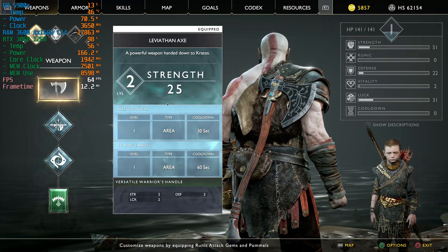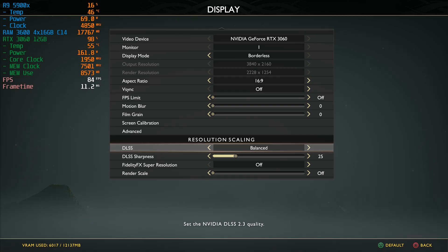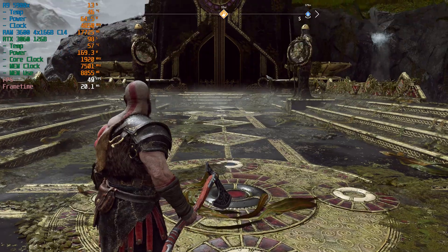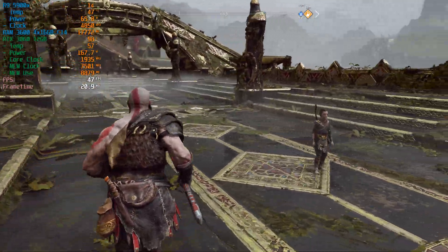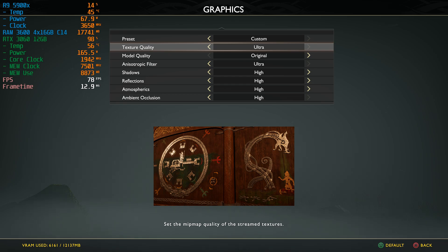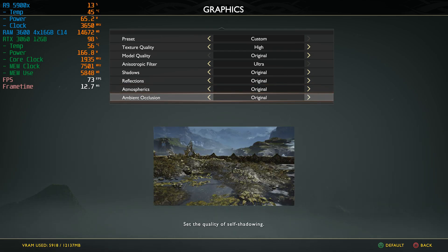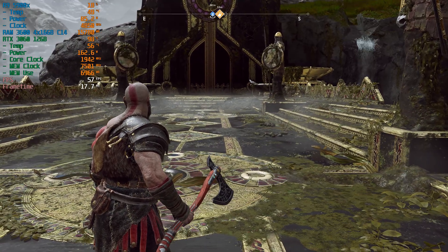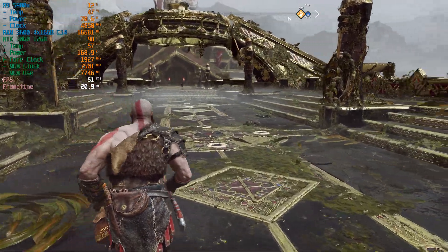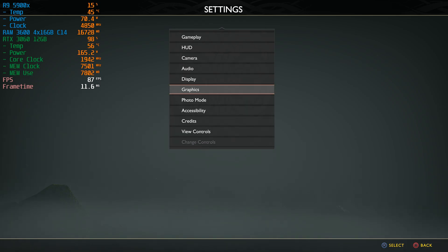It doesn't look too bad. Now if we go into our settings and turn up our DLSS to quality since it's 1440p with the same settings, we're down around 50-ish frames per second — not quite what we're looking for. In order to maintain 60 at this setting we would have to bump some settings down quite a bit: textures on high, shadows original, everything else original, and anisotropic filtering on ultra. Even then we're still in the mid-50s, not quite 60 FPS, which is in line with the consoles.